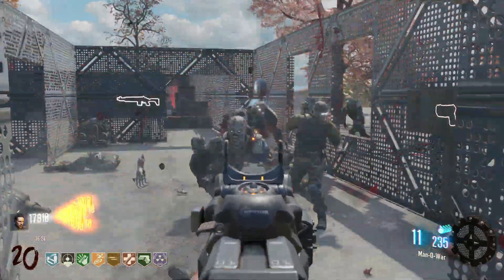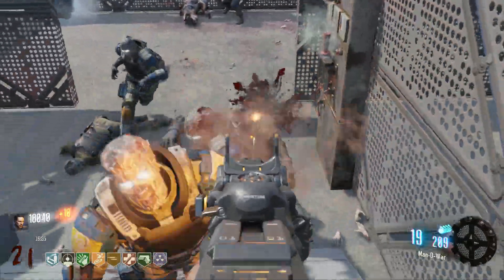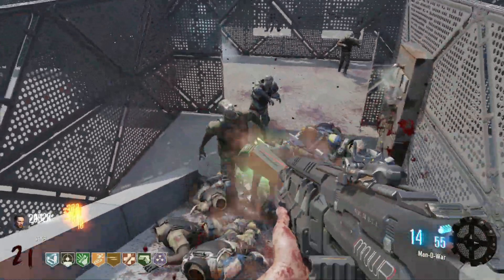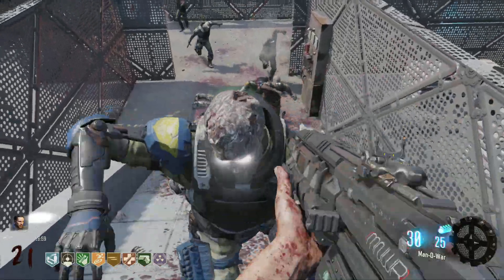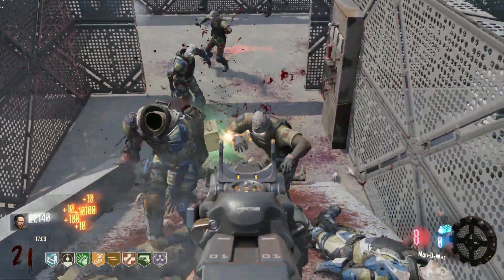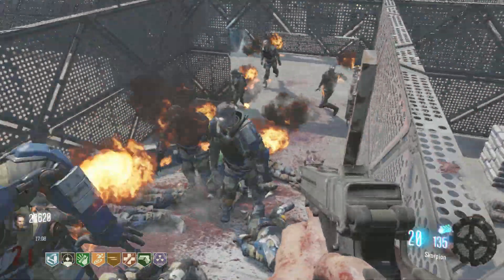The door is already open — it looks like a jump pad. It says 'Launch 3k' — does it cost 3k? I thought it would be more. I guess to take you all the way to the top, 3k is fine. Another max ammo — I really want to grab it but with all these headless zombies running, I'm not going to be able to grab that. Oh yes we are — let's go!